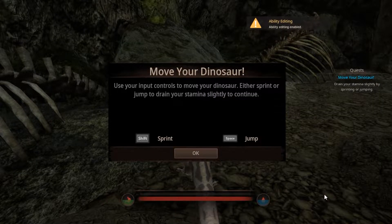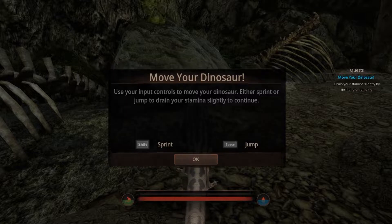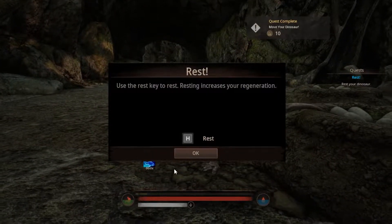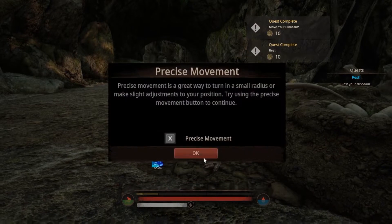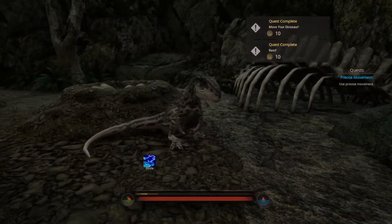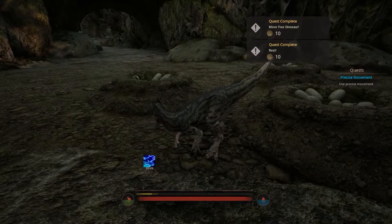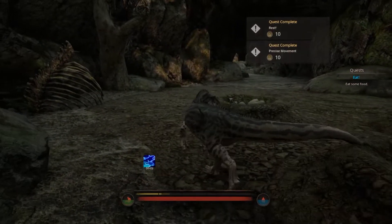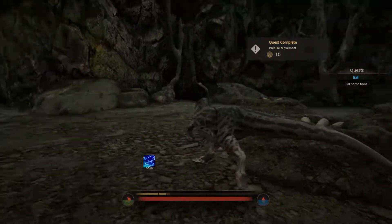Okay, here we are. Use your input controls to move your dinosaur — either sprint or jump to drain stam slightly. Now I know the tutorial on this but I'm just showing it off, because the last time I played Path of Titans was when the circle was added and I had no idea what I was doing, so I kind of gave up. But now you've got a tutorial on the game, which is good.